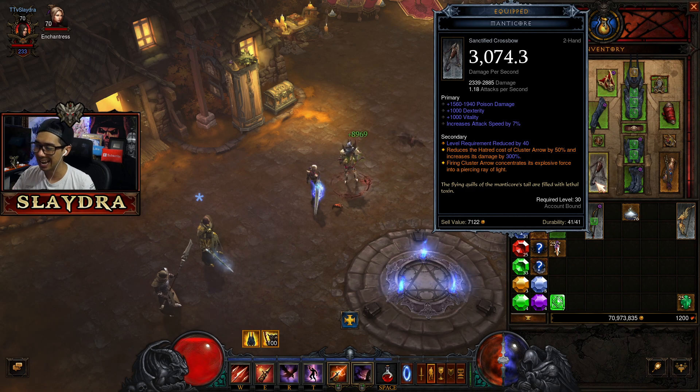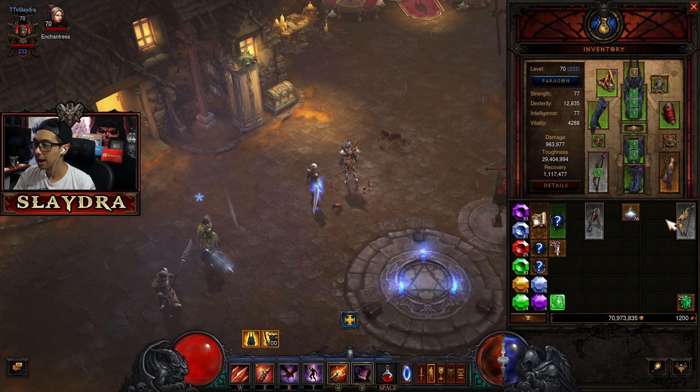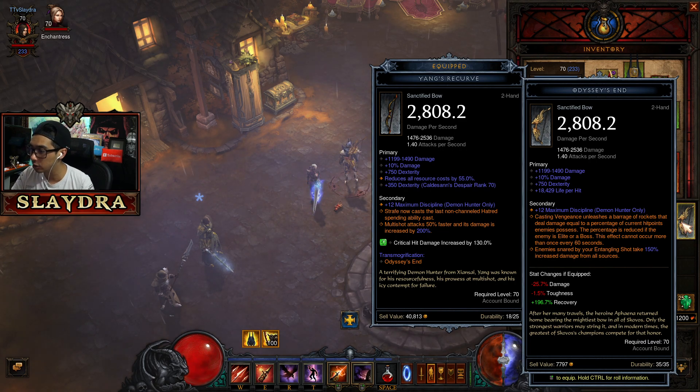I'm wondering if there will be correct text showing the exact damage amount. It seems like it's roughly a 1.5x multiplier on all the damage that would normally come from Cluster Arrow. I don't know the official numbers yet. I have another one here — this is Odyssey's End — it makes casting Vengeance unleash a barrage of rockets that deal damage equal to a percentage of the enemy's current hit points.